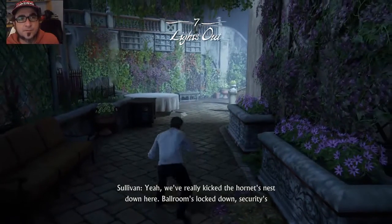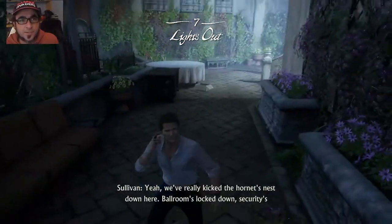Hey there, peoples. Welcome to Chapter 7 — it's called Lights Out of Uncharted 4.